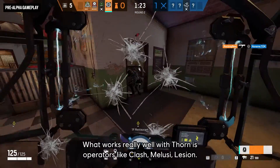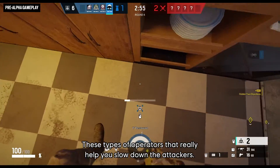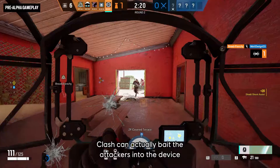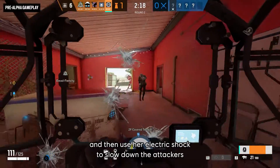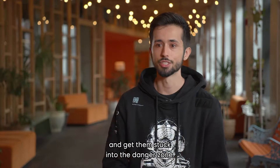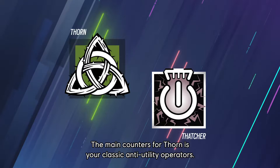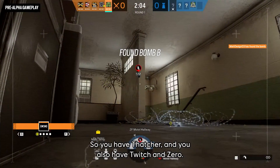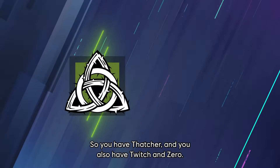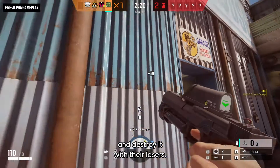What works really well with Thorn are operators like Clash, Melusi, and Lesion — operators that help you slow down the attackers. Clash can actually bait attackers into the device and then use her electric shock to slow them down and get them stuck in the danger zone. The main counters for Thorn are your classic anti-utility operators: Thatcher, Twitch, and Zero, who can use their cameras and drones to locate the device and destroy it with their lasers.